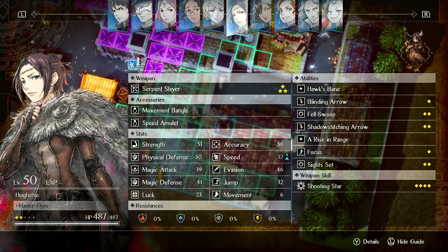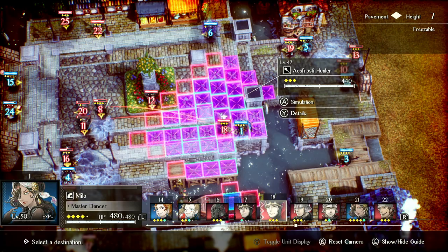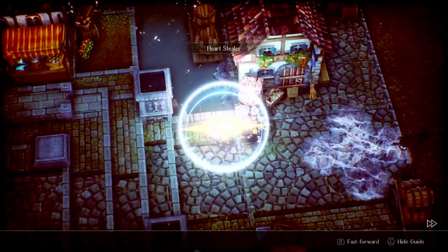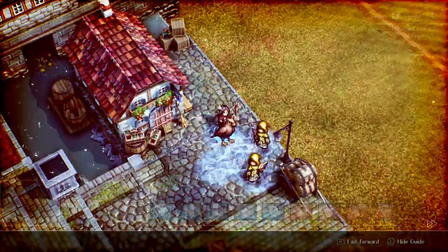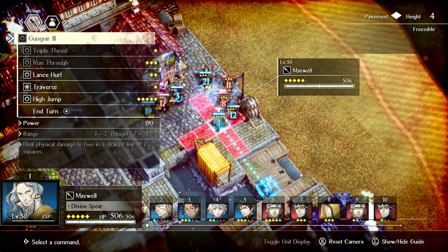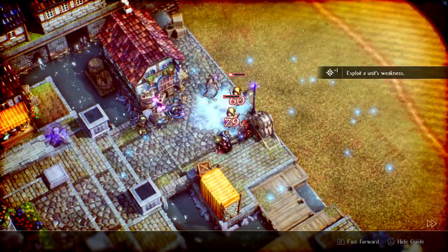Rise in Range gives you increased range for your first normal attack. As long as you use Blinding Arrow and Shadow Stitching and don't use normal attacks, you can save this, and it can be pretty good. Also, Huet has no AOE damage in her base kit — but like any unit she can throw elemental stones. So if you ever want her to deal AOE damage, just throw an elemental stone and now she's an AOE unit.